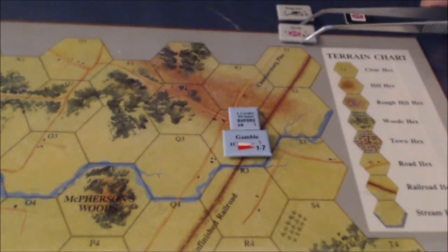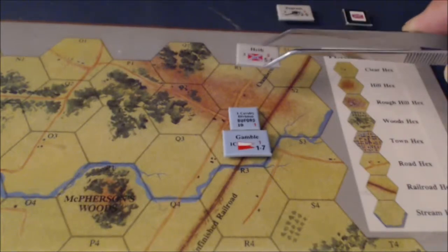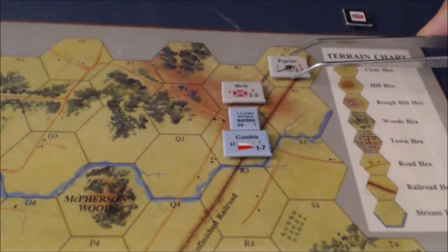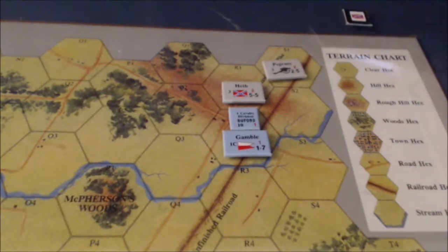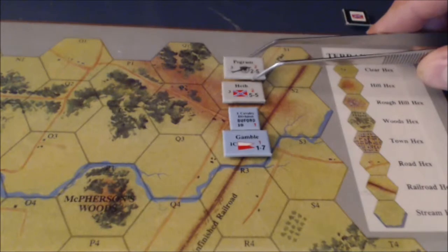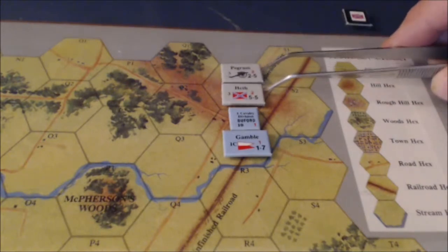Heath will enter the board using road movement of 1, then 2 for entering the zone of control of Gamble. Pegrom will enter with basically 1 because he's considered to be on the road, and everybody comes in on a column-type formation. He will do 2, 3 to join with Heath up on the hill.